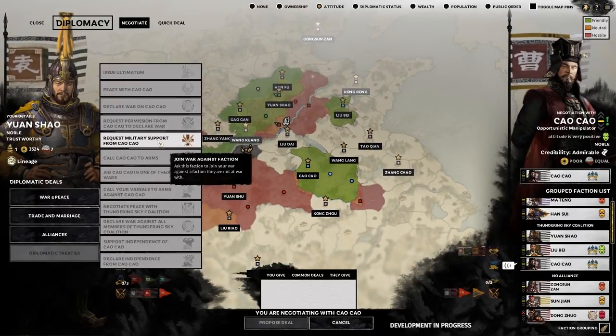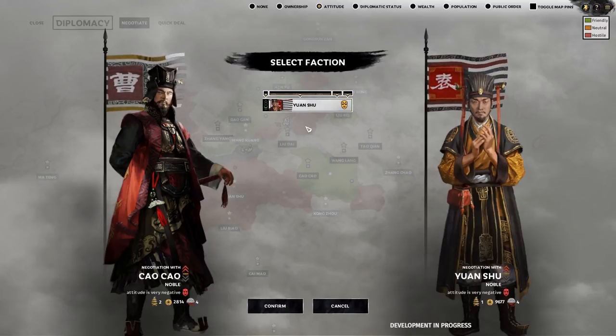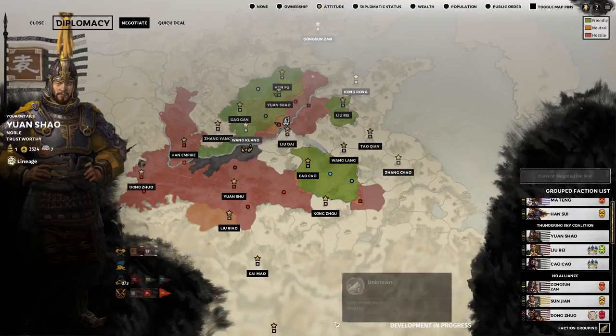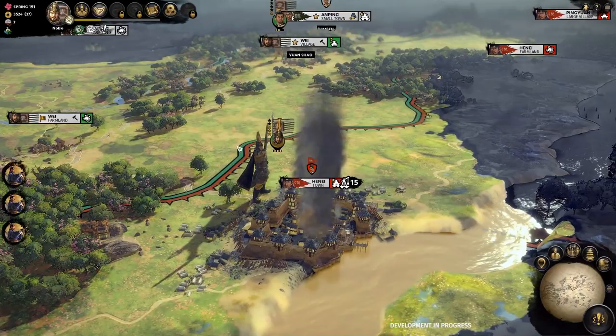Coalitions are easy to arrange and easy to leave too, but the benefits to maintaining a coalition are clear. Not least that the longer you're in a coalition, the better your diplomatic standing with certain factions becomes. If a faction joins and it turns out to be a thorn in your side, you can call a vote to kick them out, enabling you to manage membership provided the other members agree.